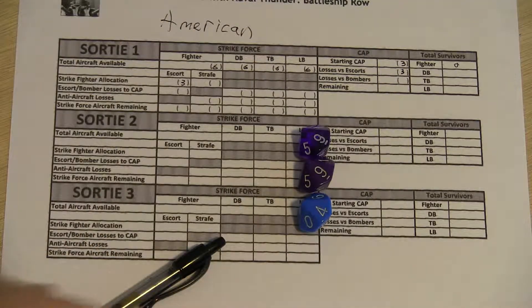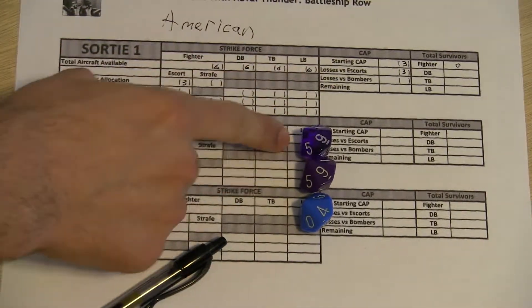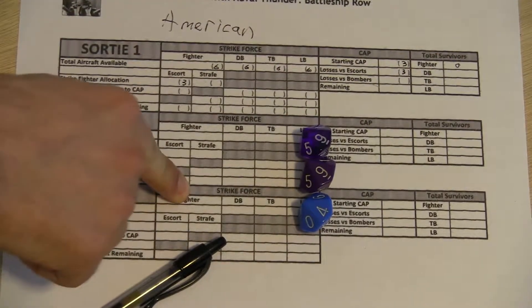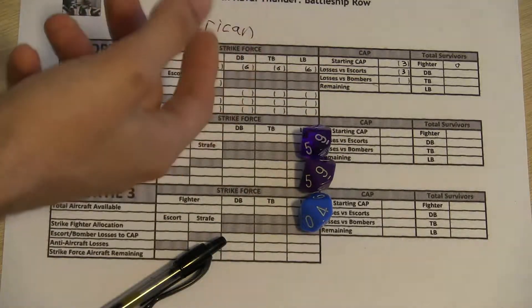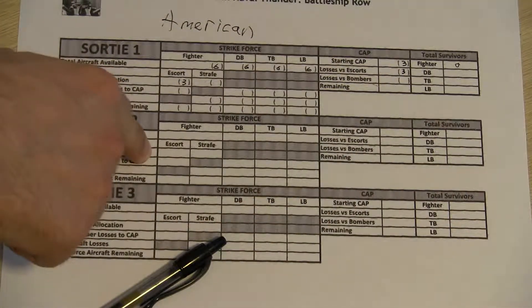After that, we go ahead and do combat air patrol versus bomber combat. But remember, since we only had three aircraft on combat air patrol, these guys are encumbered and can't actually attack the bombers themselves. It's handy when you have more people on CAP. So we're going to skip that phase because we don't need it this time.